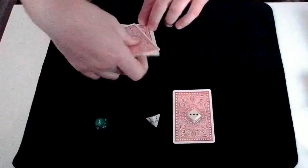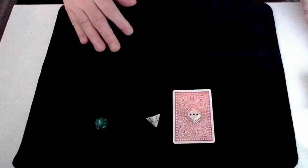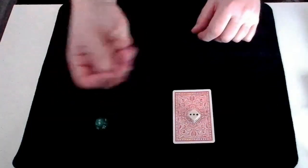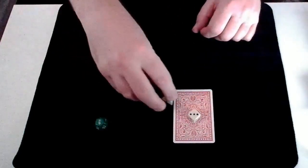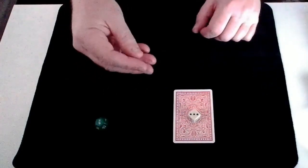Obviously you could have picked any of these cards — just to show you they are all different. So now we have our card selected. I'm going to use the other 2 dice to attempt to predict its value. We'll start with the suit. I'll just roll it to show you that this isn't weighted — we get different numbers each time. If we roll a 1 that will be spades, 2 hearts, 3 diamonds, and 4 clubs.